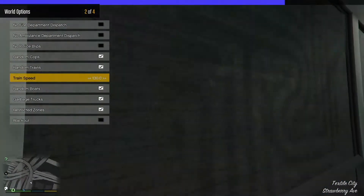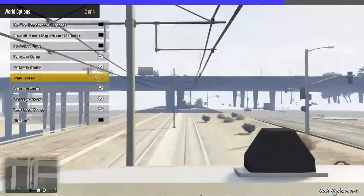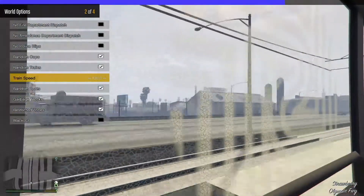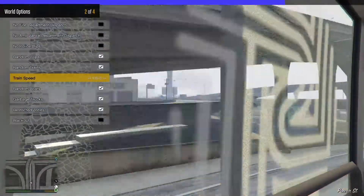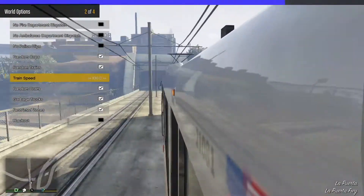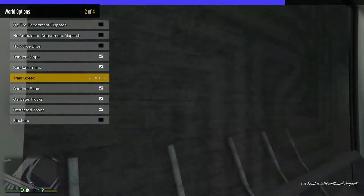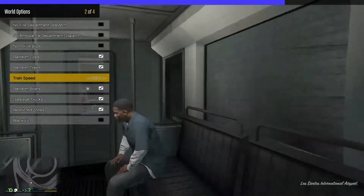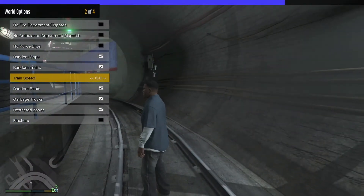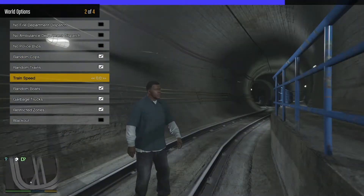It looks like that section hadn't drawn in — yeah, there we go, blue hell. The game can't render the graphics quickly enough because of where I am. That is pretty nuts. We could just do a whole circle of the track on the tram. Oh, Franklin just got spat out — why did that happen? That's quite weird.